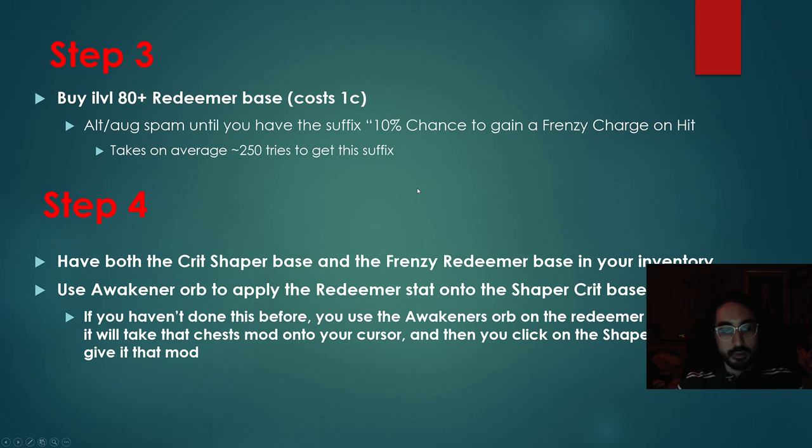Once you succeed on this, we move on to step four. You have both body armors in your inventory. You take an Awakener Orb and apply the Redeemer stat onto the Shaper base. You click the Awakener Orb, then click on the Redeemer chest, and then click a third time on the Shaper chest. It will destroy the Redeemer chest, add that mod onto the Shaper chest, and re-roll all the other mods. At the end of this video I will post a short clip of me actually doing the craft.